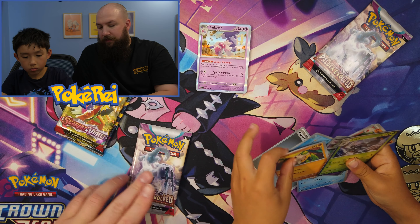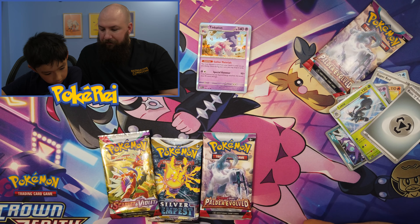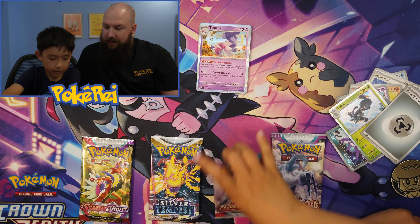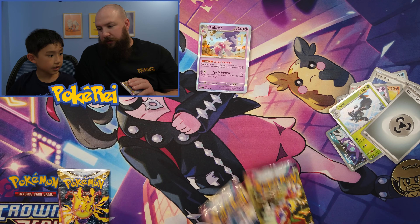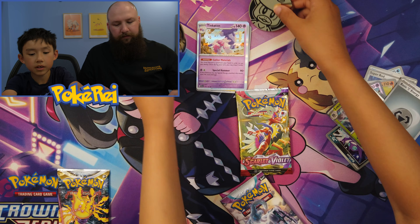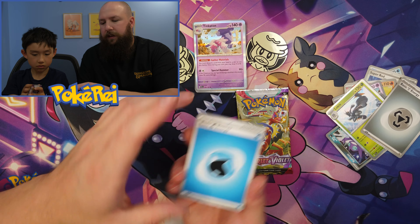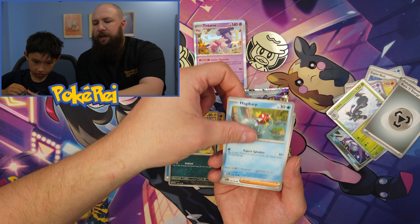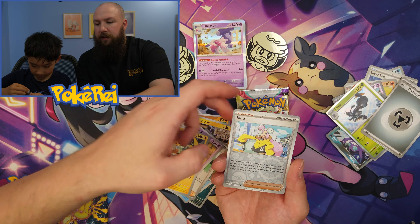Okay, so which Paldea Evolved pack do you want - which one's feeling lucky for you? And then after that do you want Scarlet and Violet or Silver Tempest? So we'll do one Paldea Evolved each and then we'll end it on the older ones, newest to oldest. So basic Water Energy, Maki Heater, Pineco, what one's that with a Cawdre - Dino, Magikarp, Dendra, Pawlisad, Raichu, Iono Reverse, Primate Reverse, and a Wigglytuff.